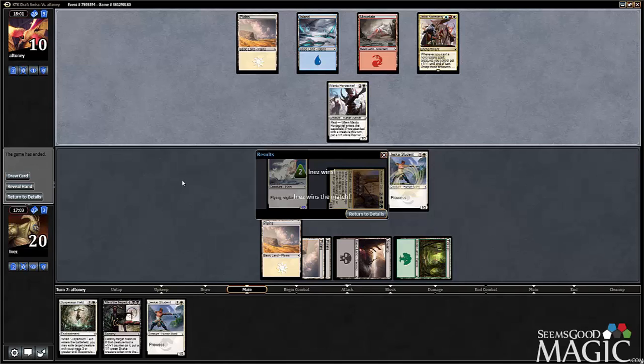I'm glad Armament Core got to shine there. That was the first time I've gotten to see it with the Kirin. 4/5 Flying Vigilance is just an amazing body in this format, I think. So I'll see you round two.